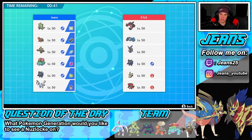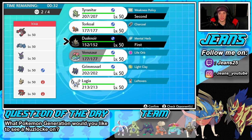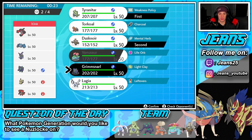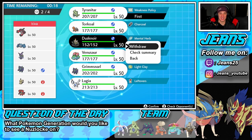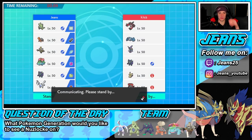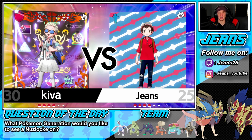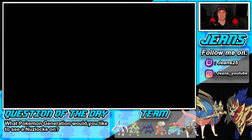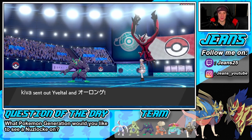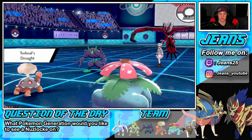Third battle looks tough — going up against a Yveltal team alongside Metagross, Tapu Fini, Grimmsnarl, Mimikyu, and Incineroar. Very strong team with great synergy. I think I'm going to lead Sun Squad again — they rocked out last battle. Torkoal in Trick Room would be amazing, I used to run that combo when Torkoal first found its way into the meta with a Life Orb and it would just dominate. He goes Yveltal with Grimmsnarl, and I go Venusaur into Torkoal.